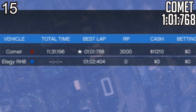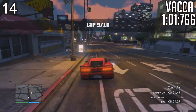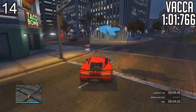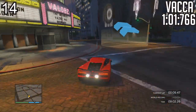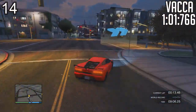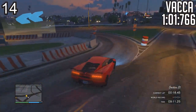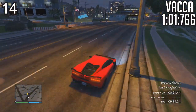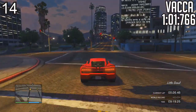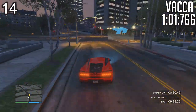At number 14, the Pegassi Vacca actually made it into the top 20, which surprised me. I wasn't really that excited about this car because I knew that comparing it to the Infernus, the Infernus smashes this car — the acceleration of this car is pathetic, let's be serious. This car definitely feels like a sports car to me; I feel like it should be within the sports category. Let me know your thoughts in the comments below.